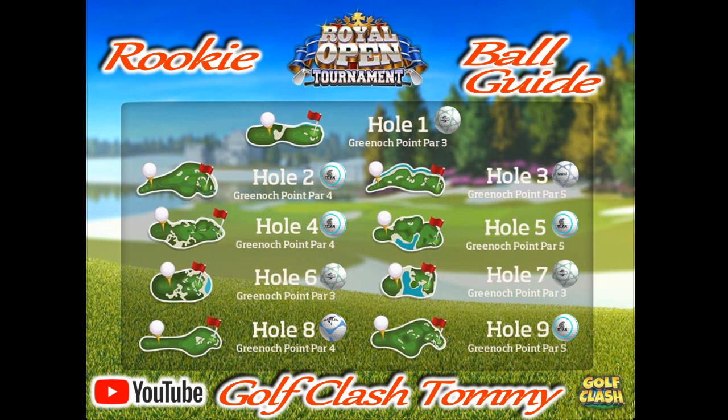Hole number six we do want sidespin, so the Quasar is the one to use here. We want to save our Titans for the holes that need distance. The Quasar is the one to go here, using all the sidespin to go on the left side and bounce it into the green.